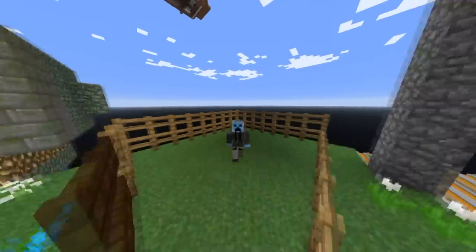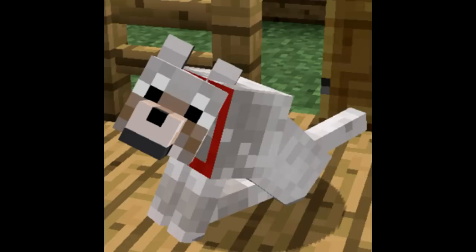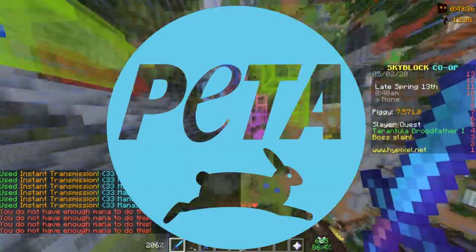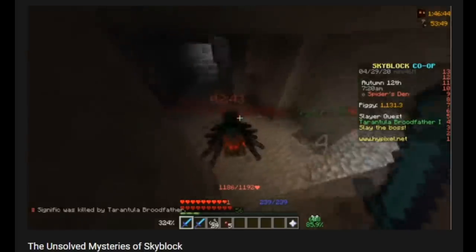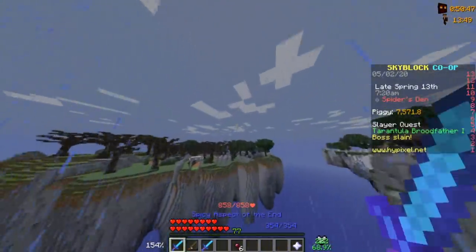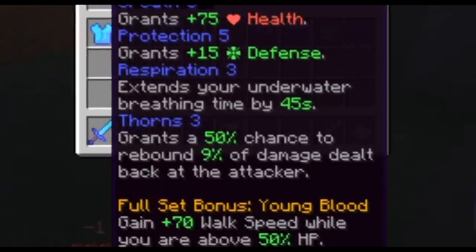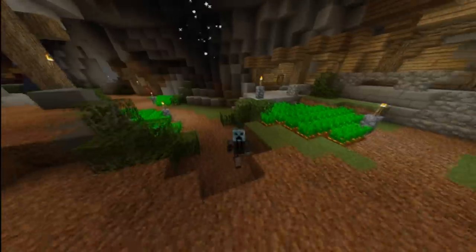In Hypixel Skyblock, there are three Slayer bosses you can test your skill against: zombies, spiders, and wolves. You can pay money to kill wolves. When I was making my last video, I went AFK while fighting a Tarantula boss and came back to see it had lost some health. My Thorns enchantment on my armor had dealt damage while I wasn't even playing. So this got me wondering: can you beat every Slayer boss in Skyblock without attacking?